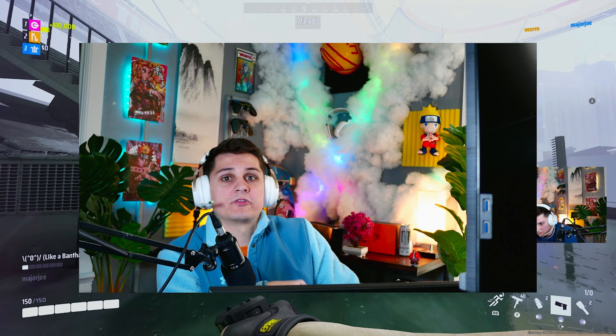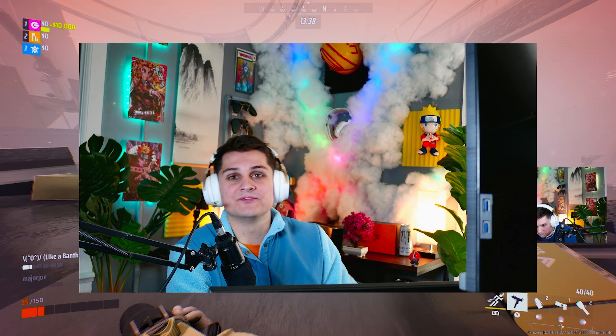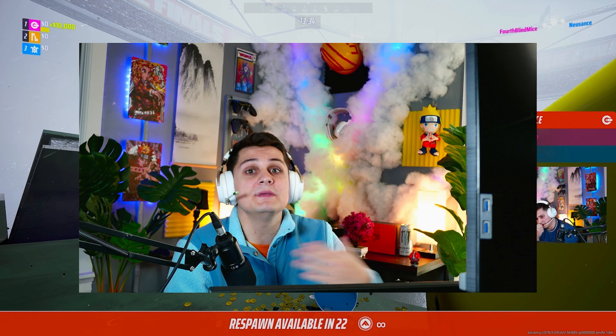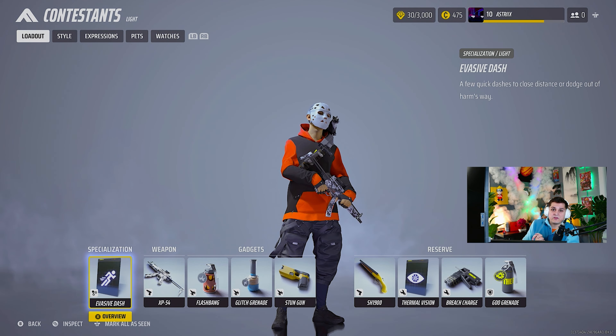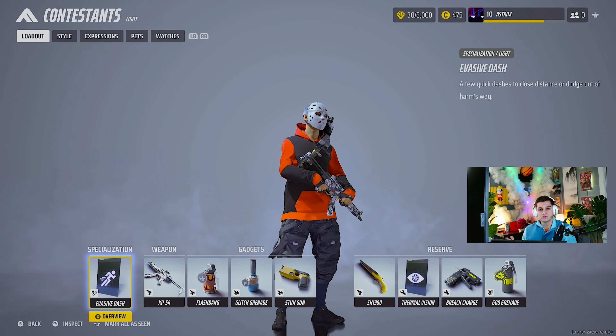First things first, I want to go over the kit that I think is best equipped to get you high kill games. This is fluid — some things could fit you better than they fit me, but I just want to share what has brought me success personally. The XP54 is one of the greatest guns in the entire game. It's good at AR distance, good at mid-range, great at close range. It's my favorite gun and it's what I've gotten some of my highest kill games with.